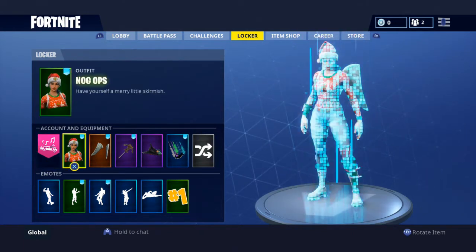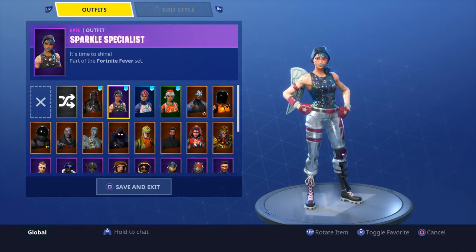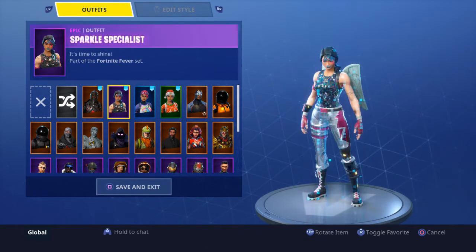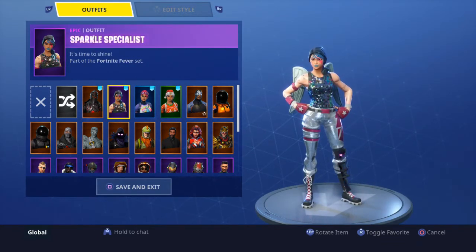Every other banner everyone else has. My skins — the Nogops, as you can see, it's right there. Black Knight is the first one that comes up with all my favorites. Then I have the Sparkle Specialist; this one is from season two, not season one, because season one didn't have the battle pass. These are both from season two.